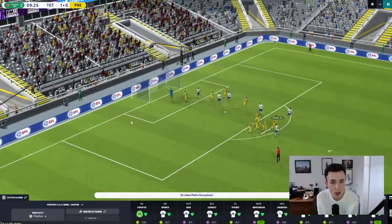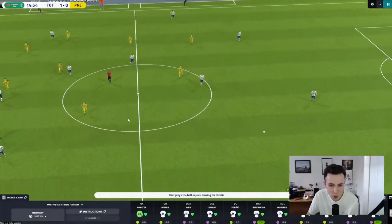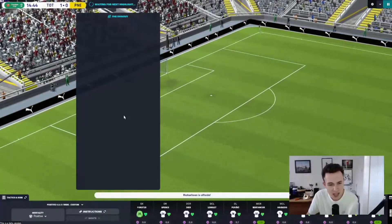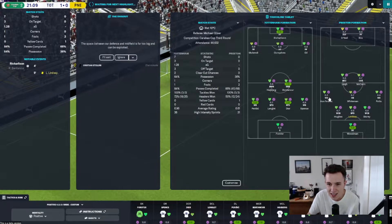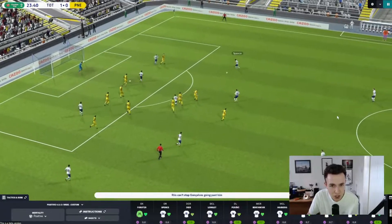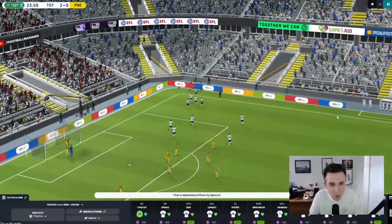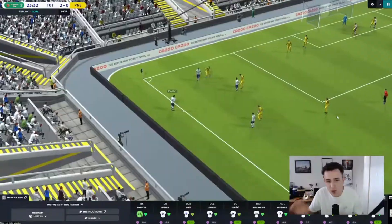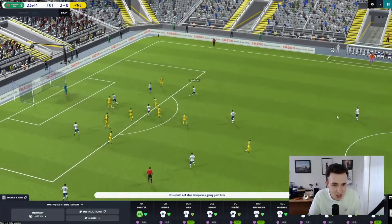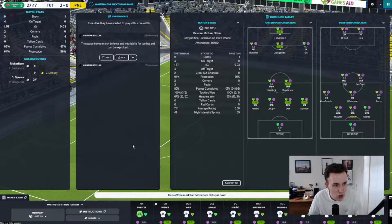Perisic finds Goncalves eventually, who lays it off to Jed Spence - can he get a shot off? He does! He finds the back of the net! It's a first goal of the season for Jed Spence, a man I'm looking to develop as my long-term right-back at Tottenham. With Sergio Roberto potentially on the decline, if Emerson doesn't join Liverpool permanently, Jed Spence could be the man going forward. It's Tottenham 2, Preston 0.